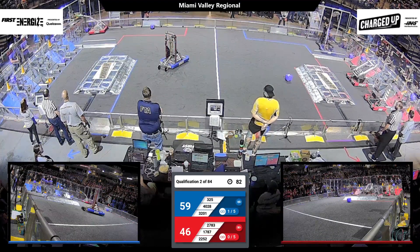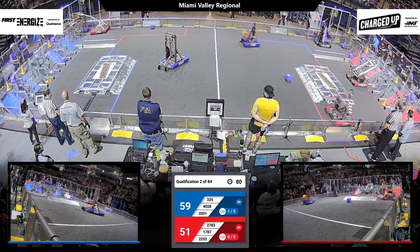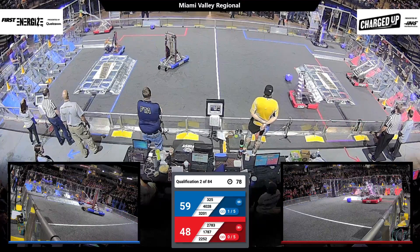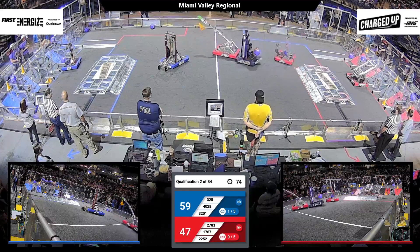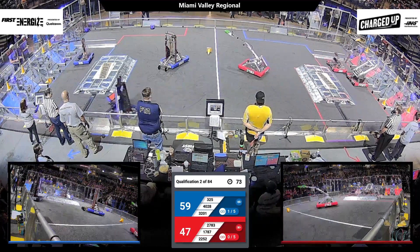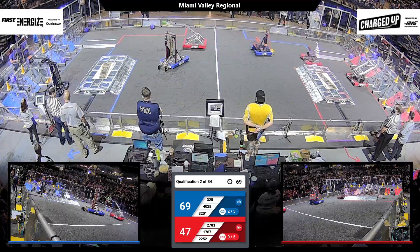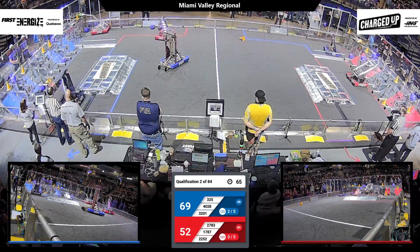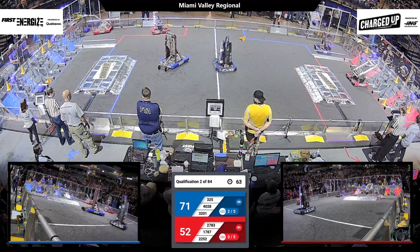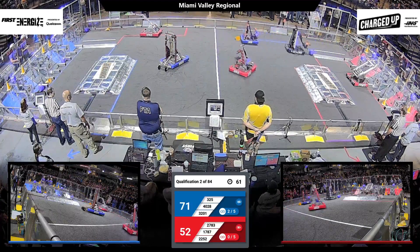Here in the teleoperated period, every game piece scored on the bottom row is worth two points. Scored in the middle row, that will be worth three points. Anything scored on the top row will be worth five points. And of course, teams can earn an additional five points for each link — that's including three nodes on the grid.